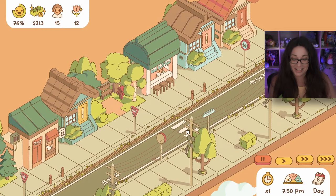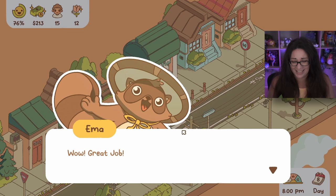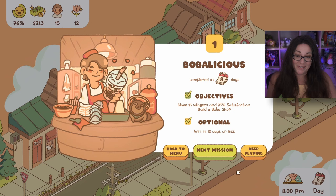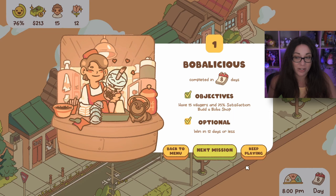We completed all of the objectives - fantastic! Look how happy everyone is. Now let's move on to another street. I think we did really well! You do have an option to keep playing if you want to keep building and expanding your street - that's really cool. I'm guessing all the new streets might be in different neighborhoods, so if you really like this street you can come back and expand. Let's go on to the next level!